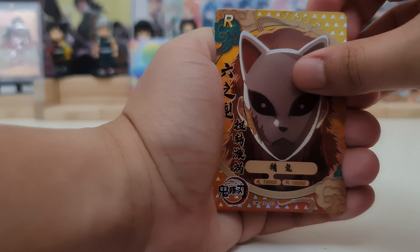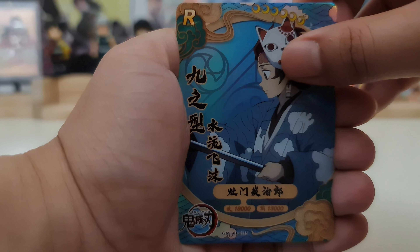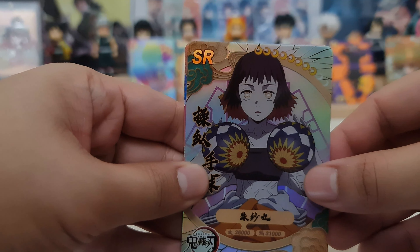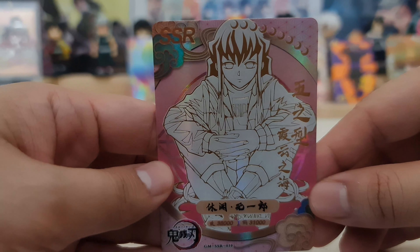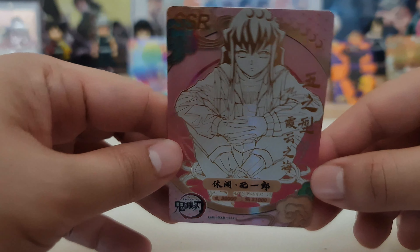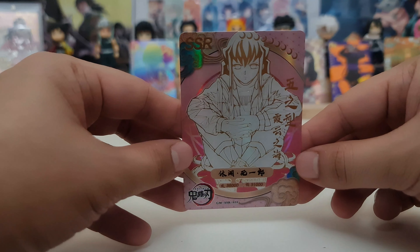Next pack. We have rare Sabito, rare Sabito, the Arrow Demon rare, Tanjiro rare. We have the Tamari Demon SR. And our hit — it is an SSR of Muichiro, the Mist Hashira. SSR! Look at the shine on this card. This is really a rainbow box because of the designs, which are like rainbow. It's just beautiful.